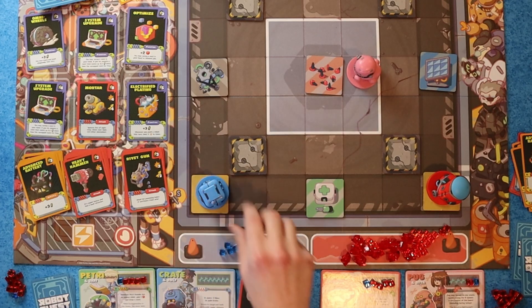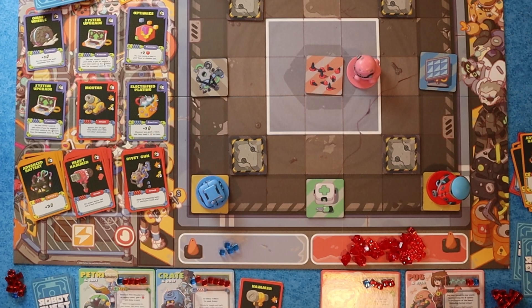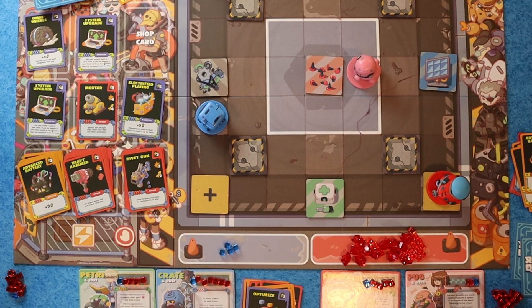My turn — so I just have five battery to spend. First, respawn. Crate has six health — he's a bulky fella. I could move twice and then buy, or just pay five to buy something. I kind of need some Advanced Batteries. I'm going to move two and grab Optimize. I'm going to stick with my gut there.